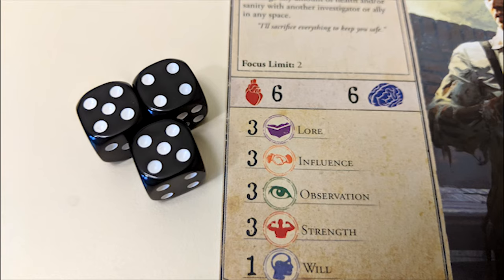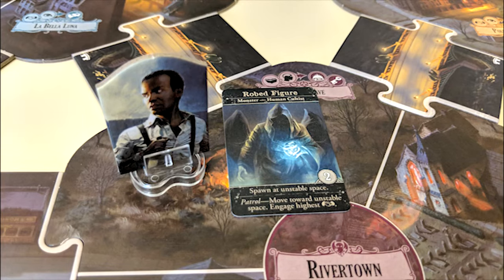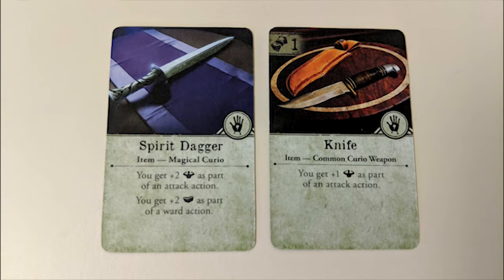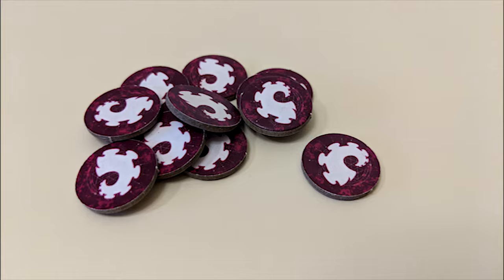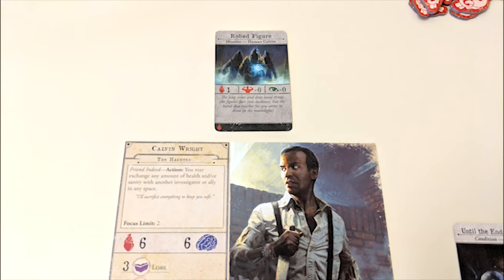Attack: If you're in a space with a monster, you can attack it by making a strength test against it. By choosing to attack, the monster becomes engaged with you, meaning it moves in front of your character sheet. Monsters also become engaged anytime you enter their space on your turn. Check the back of the monster's card before attacking to see its attack modifier. For each success, you deal one damage to the monster. You can also use item cards such as weapons during the fight, as long as they don't have more than two hand symbols between them, or spell cards. To use spell cards, you must receive a number of horror tokens or spend remnant tokens to prevent this. If you deal damage equal to its health value, it's defeated and sent to the top of the monster deck.